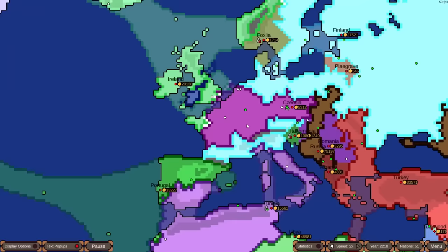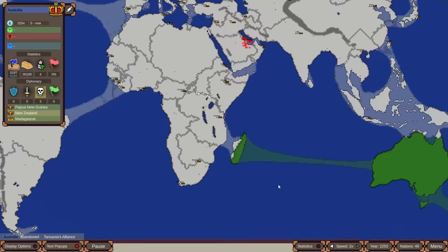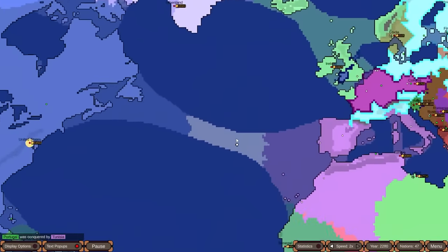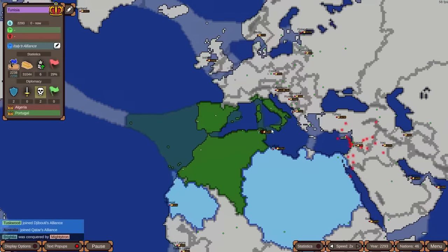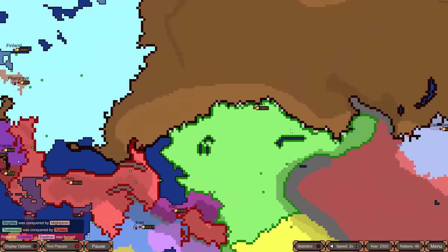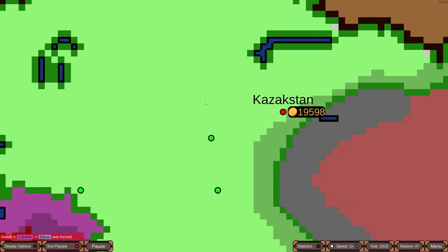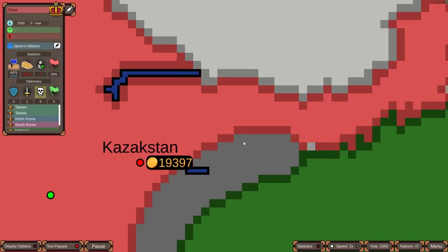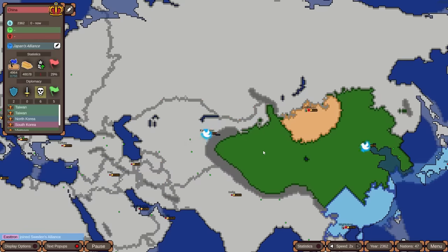Kazakhstan nearly went down but held on. Czechia looks like it's becoming the new France, even crossing the English Channel briefly. Australia has finally made it to Madagascar and may start making moves on the continent. The US as an Atlantic power has collapsed. Tunisia has an interesting empire including the Italian peninsula and Iberia, allied to big Libya. Russia is closing in on Kazakhstan's capital, and the mountain ranges are helping keep China in check.